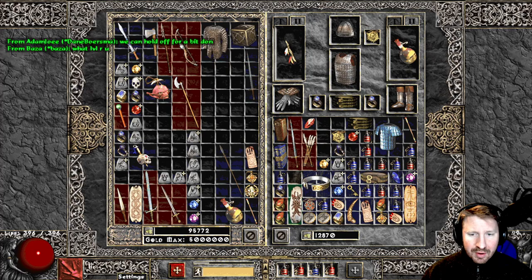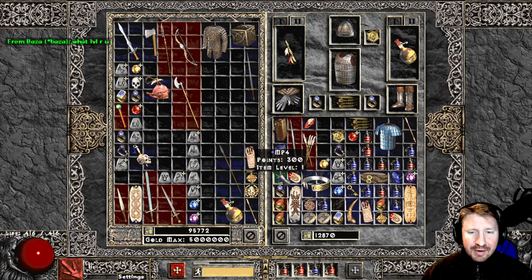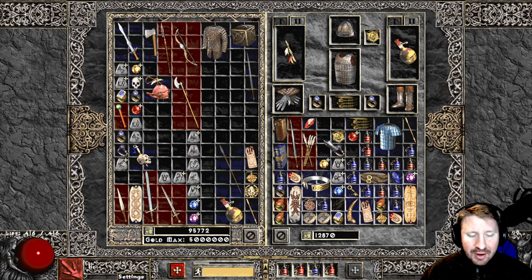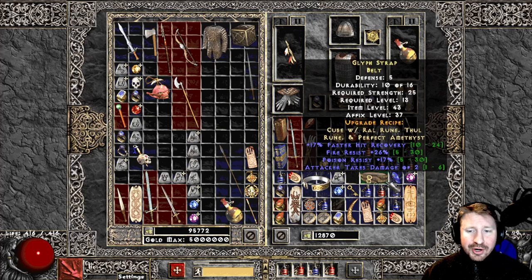The bottom section of your inventory is charm-only. You can put charms up in the regular section but they won't be effective — it shows red. In the charm section they show blue. So your charms only work down in that dedicated area, which keeps a lot of your inventory open for items you pick up. You no longer have that dilemma of filling your inventory with charms.